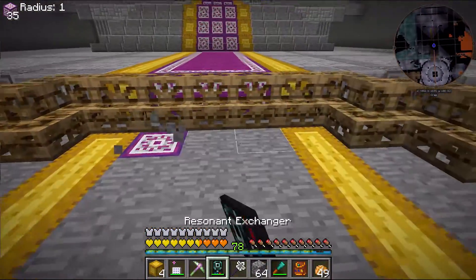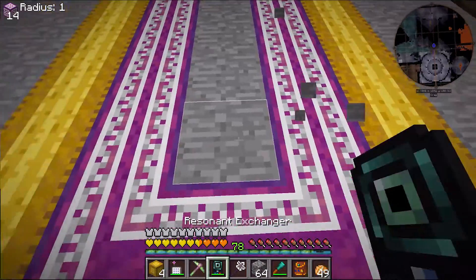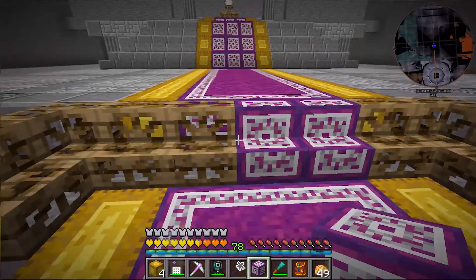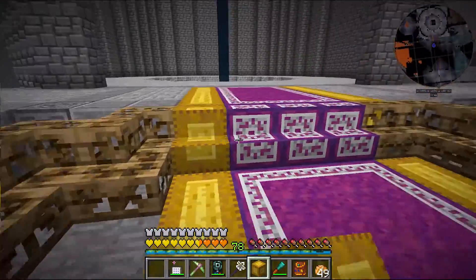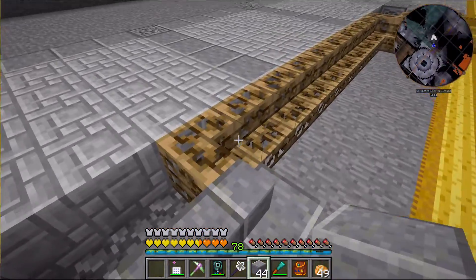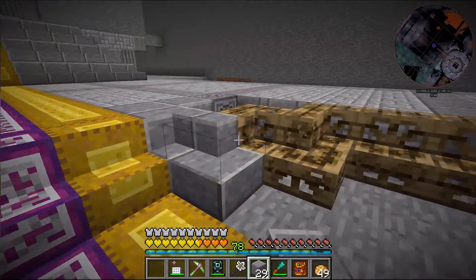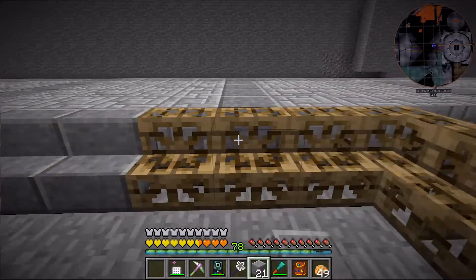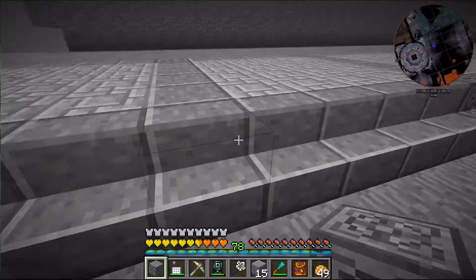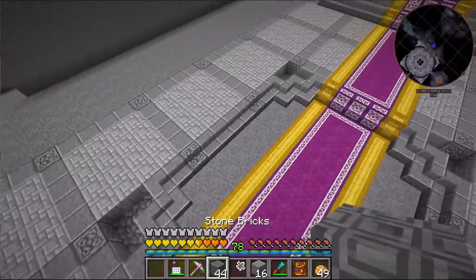So now we just need to place it on the stairs, and this should be done for the rug down the center of the room. That looks pretty nice. So now I kind of just want to extend the andesite all the way around. I'm actually going to skip that block — maybe put that poison stone, or whatever it's called, in that place. That way it kind of matches the pattern I have going here.